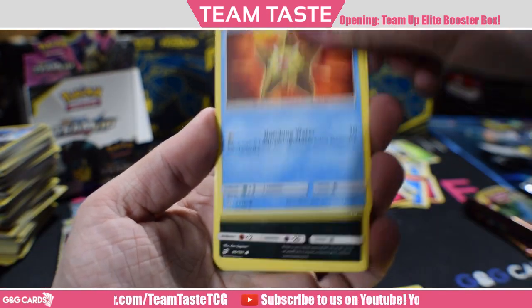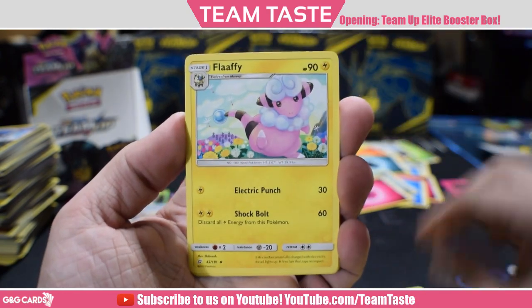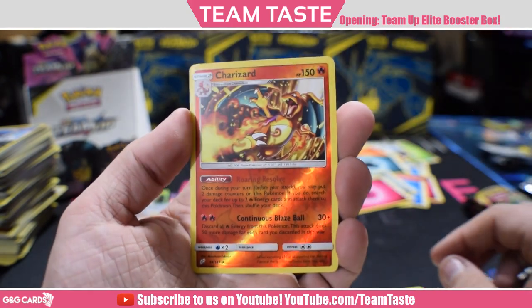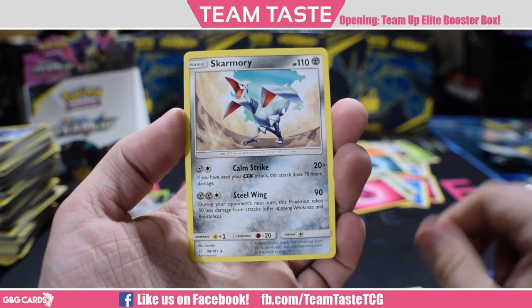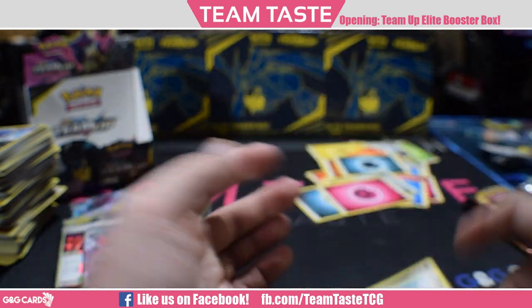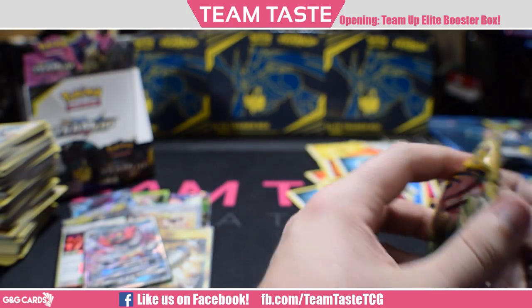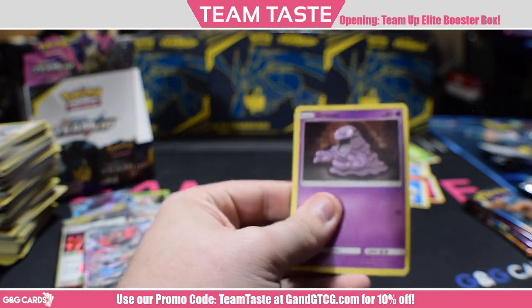Let's get one more hit in this box. Staryu, Poochyena, Alolan Geodude, Paras, Flaffy, Jynx, Kangaskhan, a reverse Charizard — ooh, that's a nice pull, I like that card a lot — and a rare Skarmory. I don't like that card as much, but the reverse Charizard is a nice pull. It's only a regular non-holo in the set, so the reverse always fetches a little bit more.